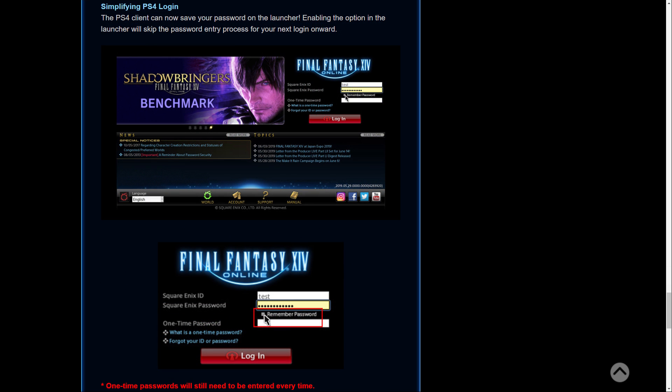The last change in this developer blog is about simplifying the PlayStation 4 login. There is now a remember password option — a new checkbox when you log into the PS4 client where you can tick a box and it will remember your password for as long as you want. However, if you use a security token or a one-time password on your mobile, you will still have to type that in every time. But it does mean you'll have to type in your password much less, which is great if you don't have a keyboard plugged in and have to use the on-screen gamepad keyboard.